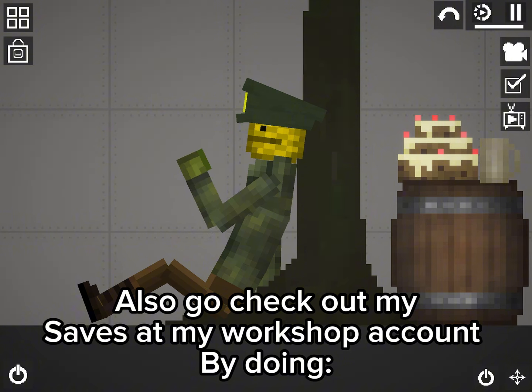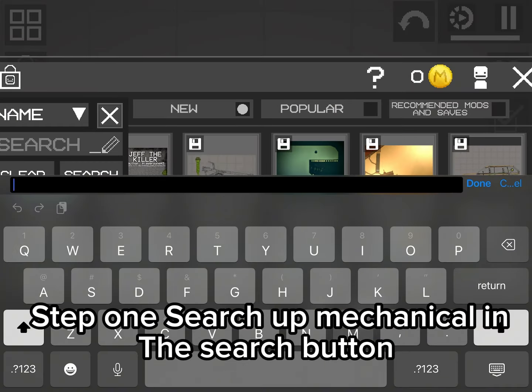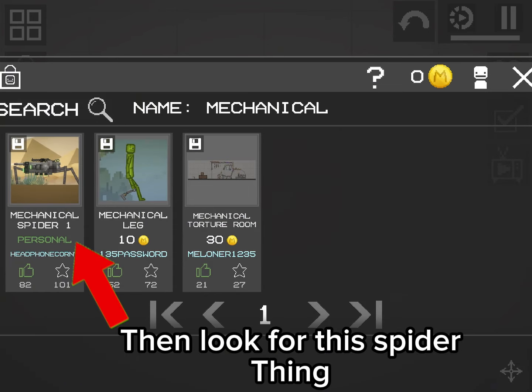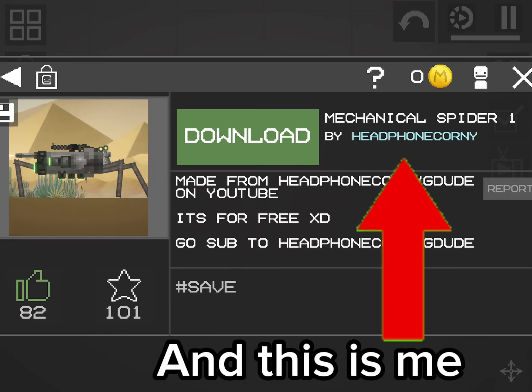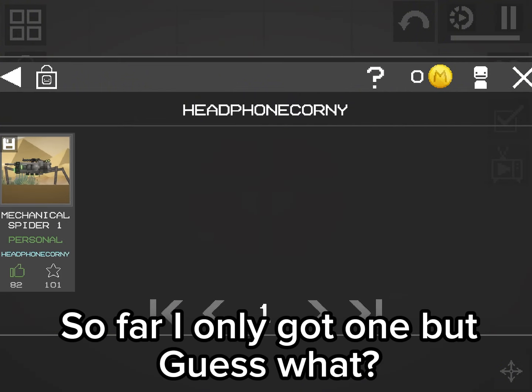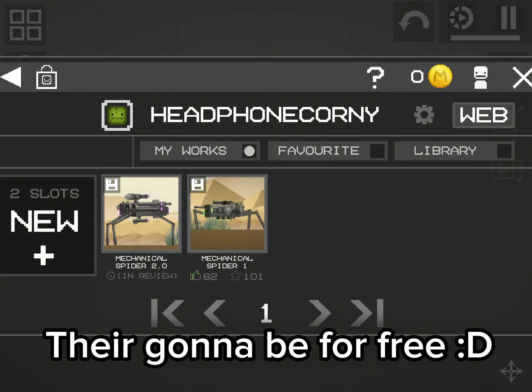Also go check out my saves at my workshop account. Step 1: search up 'mechanical' in the search button, then look for this spider thing — and this is me. So far I only got one, but they're gonna be for free.